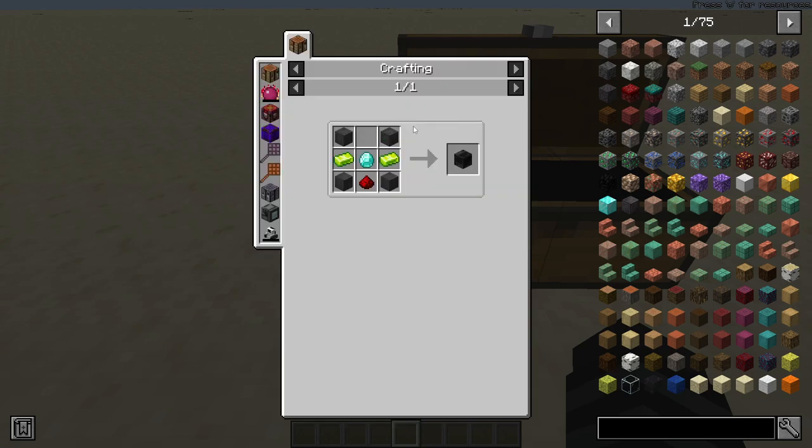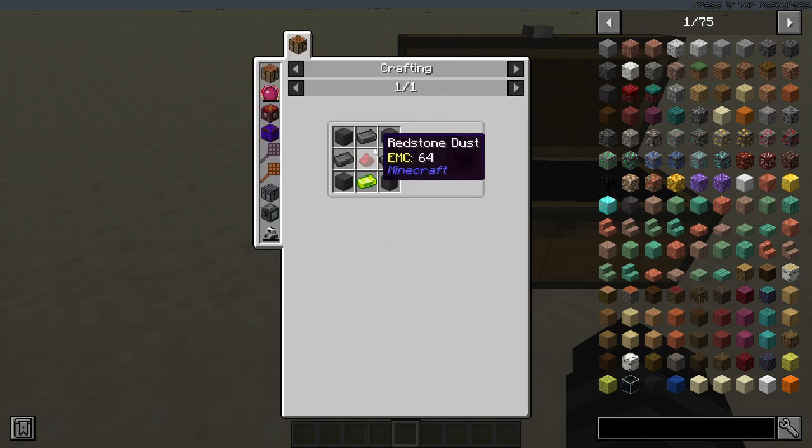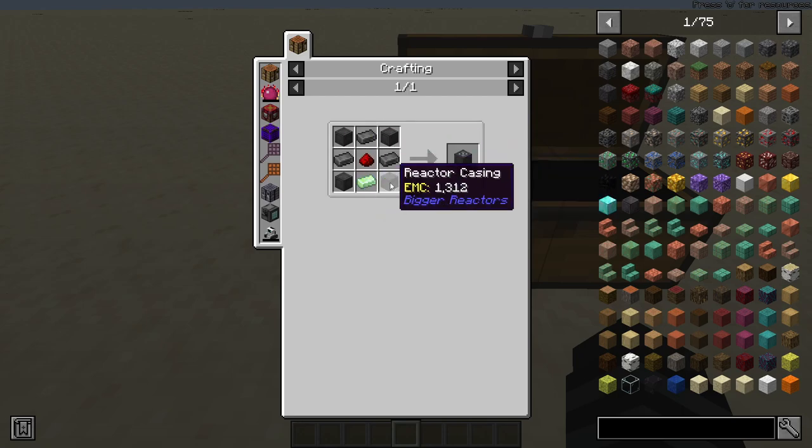The reactor terminal is a little bit more on the expensive side, but not really, because it only takes one diamond. Then there are the reactor control rods, which are pretty easy to make — you just need a lot of graphite, some redstone, uranium, and a reactor casing.